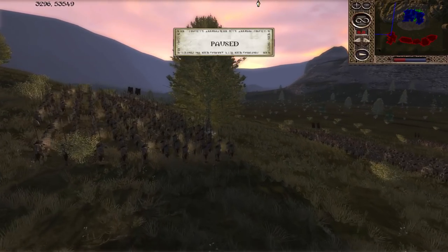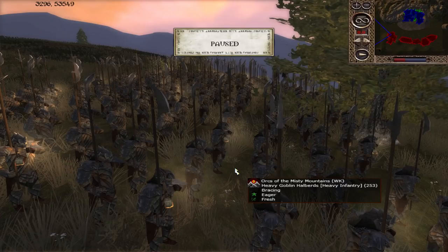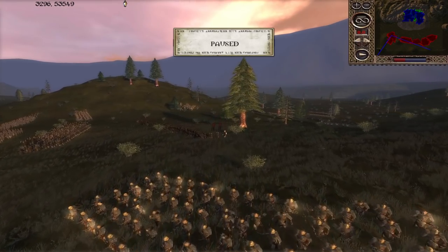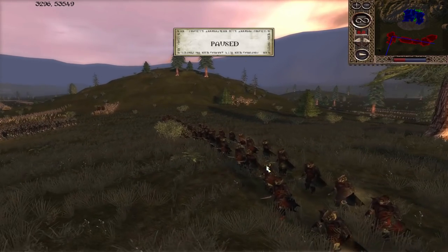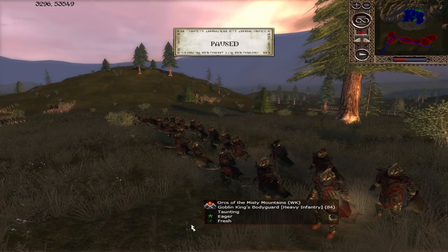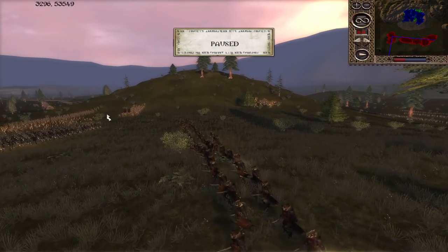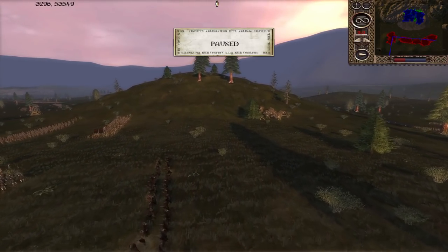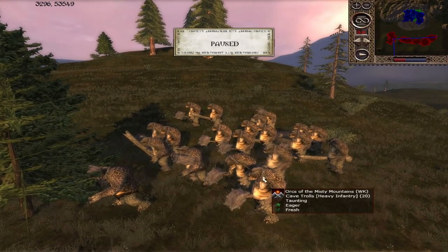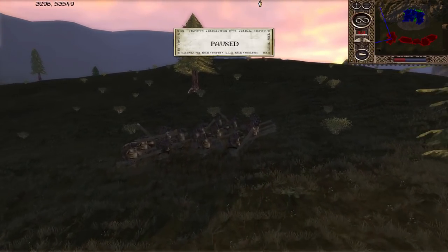Heavy Goblin Hellbirds were heroes of the last Misty Mountains battle. Not as good as the White Uruk Fearmongers, but numerous, and can have a similar impact if left untouched. Another unit of Heavy Goblin Crossbows, and a unit of Goblin King's Bodyguard where the general is. They won't match higher tier Dwarven Infantry in melee but are a notable step up. The Misty Mountains general proved important in the last battle.